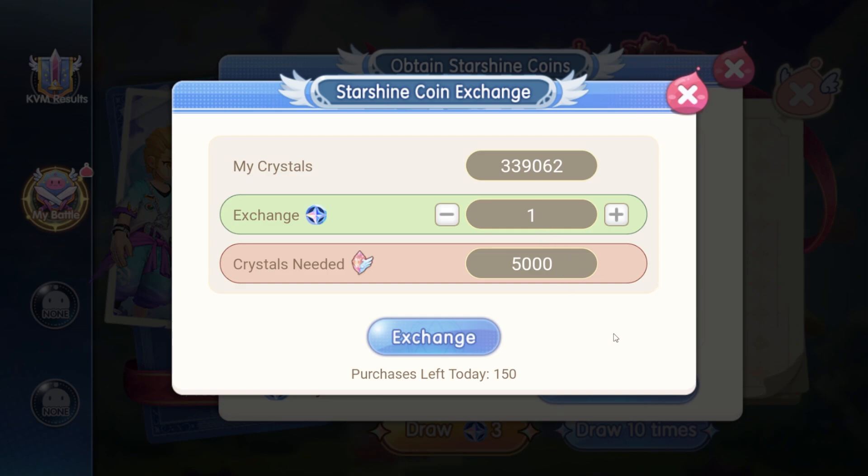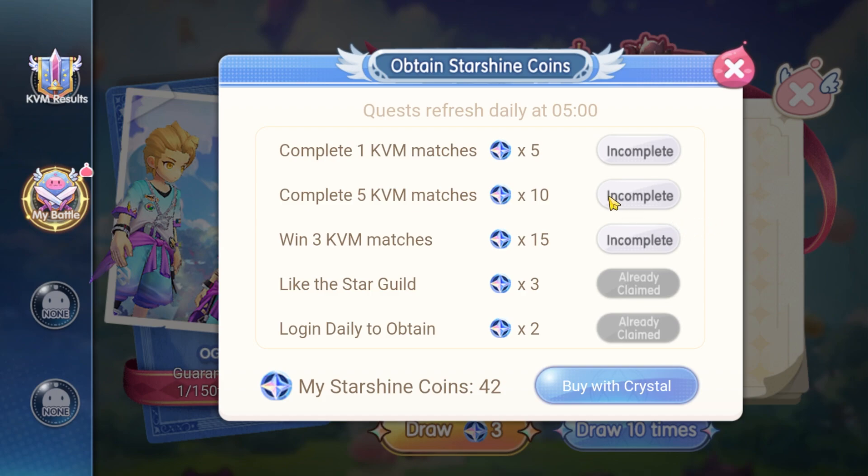1 coin costs 5,000 crystals, so 450 coins is a total of 2,250,000 crystals. After that, you can forget about this event for the rest of the event duration and you do not have to participate in any KVM. A cheaper way to get the costume is to actually complete the tasks. Let's calculate exactly how much starshine coin we can get from completing the tasks.